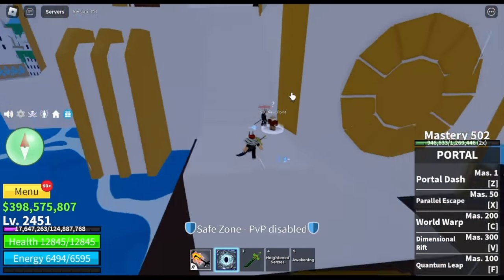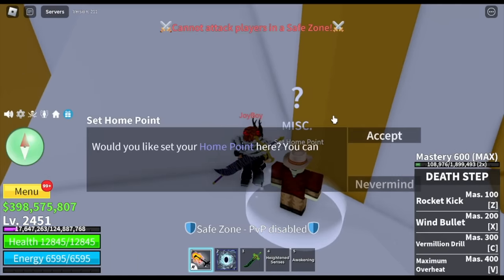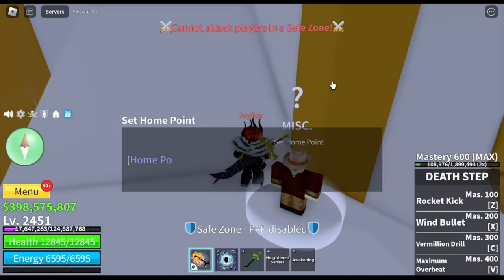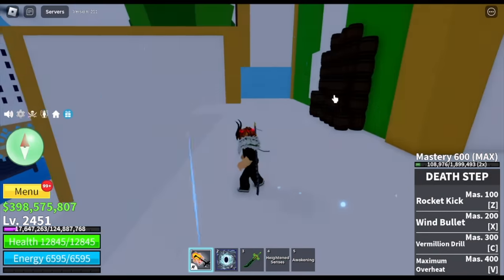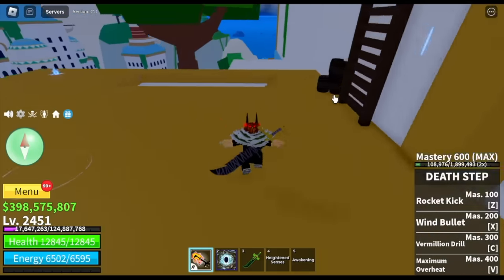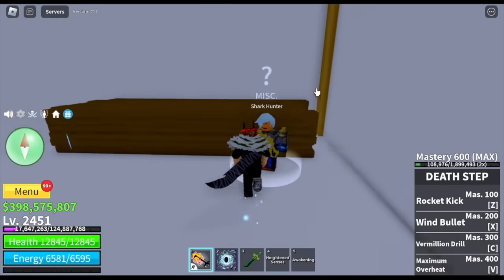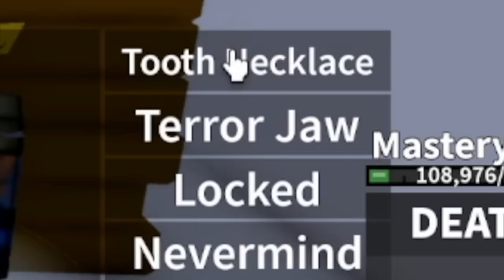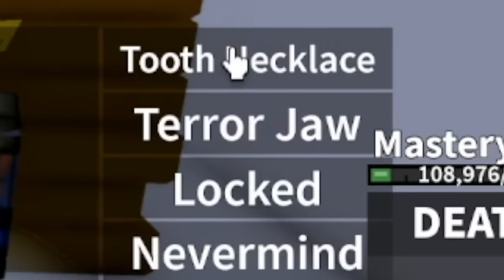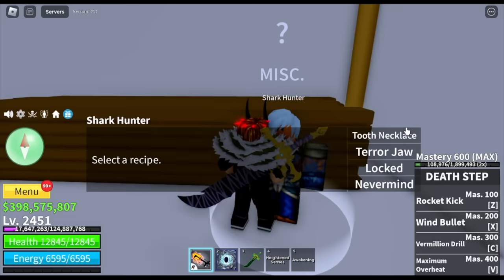Here you go at the starting set home NPC. Shout out to my rock brother, Joy Boy, Harry Namaparata. There's an NPC — just turn to your left, and there's an entrance here, and you will find the Shark Hunter. So when you click him and select craft, there are three items here: the Tooth Necklace, the Terror Jaw, and a locked one. Once you unlock the necklace and the jaw, you will be unlocking this third item.